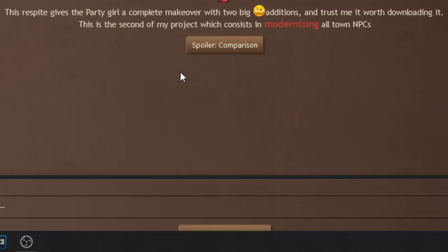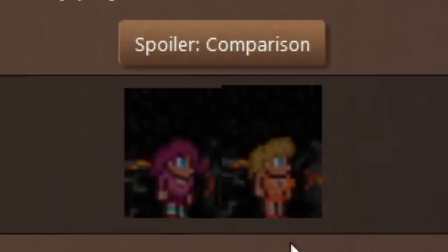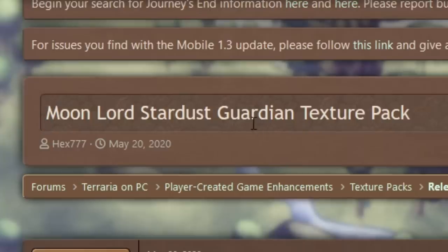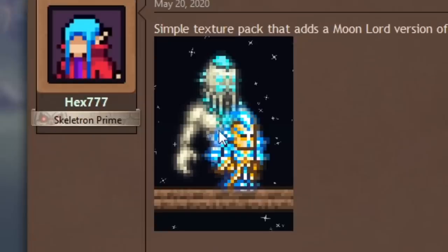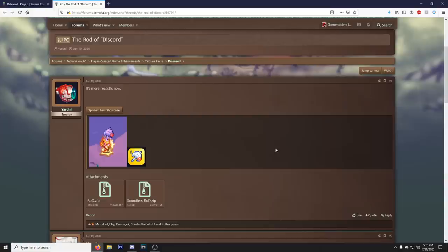I found this one right here - cooler party girl district sprite, gives the party girl a complete makeover with two big additions, and trust me it's worth downloading. I wonder what the two big additions are. We got moon lord stardust guardian texture pack - look at that, that's sweet as hell! Instead of having that wimpy stardust guardian you get the damn moon lord to throw hands behind you. This is a download.